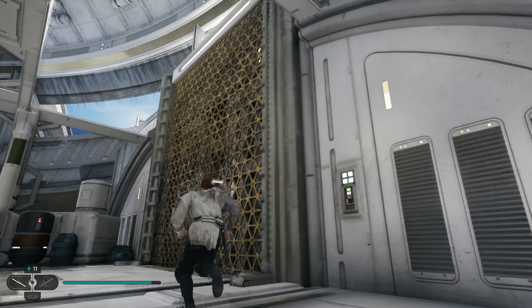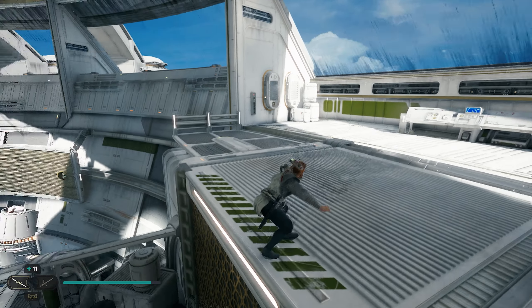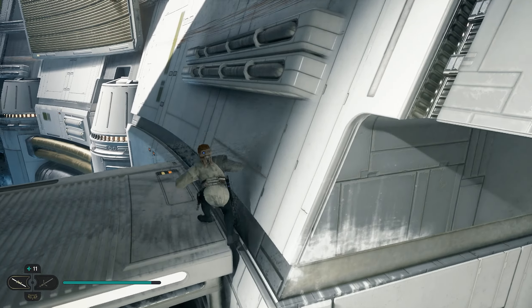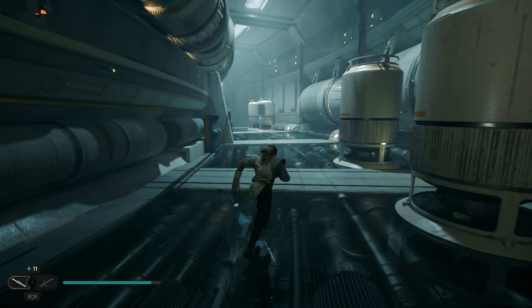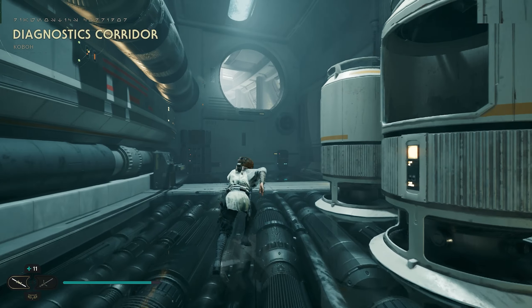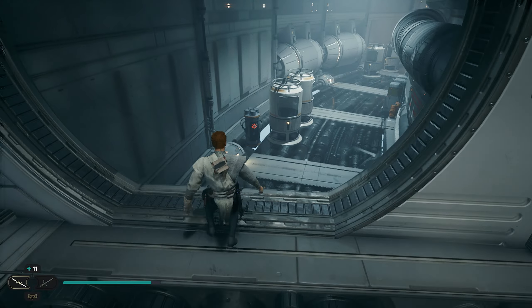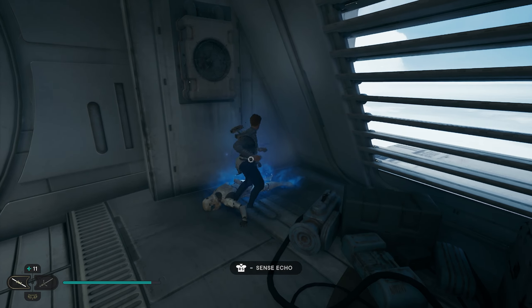Once you get over here, we're going to climb the gate that's right to your right. As soon as you get up top, look to your left — we want to drop down to this platform without dying. We'll drop here, jump across, and grab onto this one to make it in. We'll go right over here and jump up into this room. You can jump on this and jump across to this box and then jump up. Once you get up here, in the back corner is going to be your next collectible.